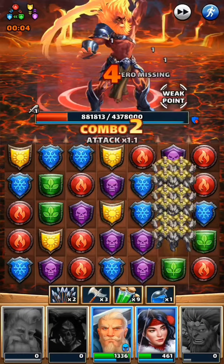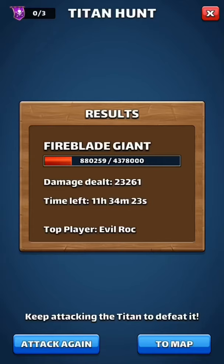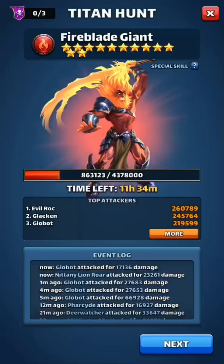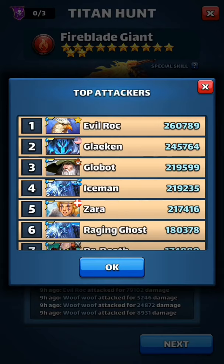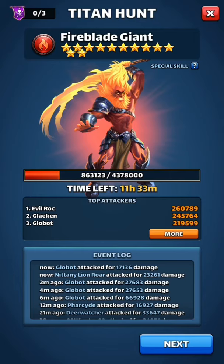You can play as reckless or as safe as you want. Reckless and aggressive means you'd probably do a little more damage towards the beginning but your heroes would die. I played it a little safe so I'd have more longevity. I just did 23,000 damage on this titan. The titan is something you and your team take down together, and you can see in our alliance here's everybody who's been hitting it and how they're doing. You can click 'more' to see who's hitting the titan the hardest — right now Evil Rock has an insane 260,789.